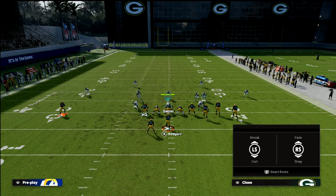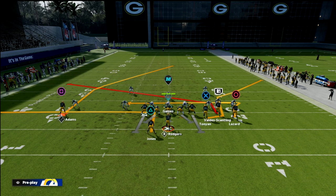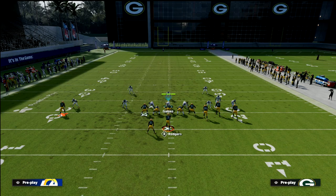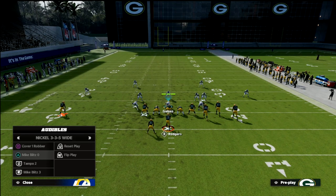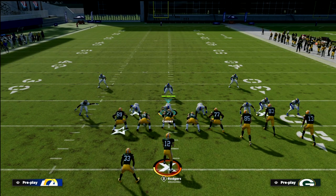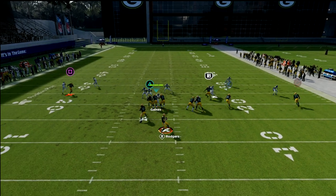This is also a really good man beater. Almost every route on this is going to win depending on the coverage they choose. Most people will choose the double purple coverage out of 3-3-5 wide. If they do that, your first read is the running back route — you can take that and turn it upfield for an easy three to four yards to keep the chains moving.